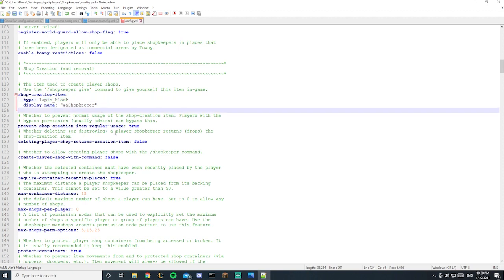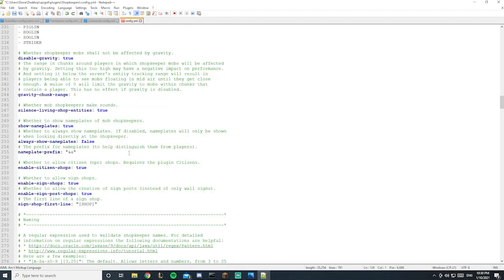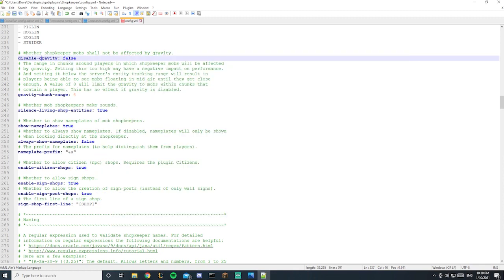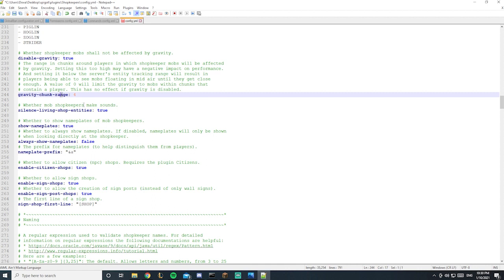Now let's talk about gravity. Mobs or NPCs usually have gravity set to false, meaning they can fall. If you set it to true, the NPC will not fall. This is the gravity chunk range — just leave it as is. These settings are generally fine at their defaults.